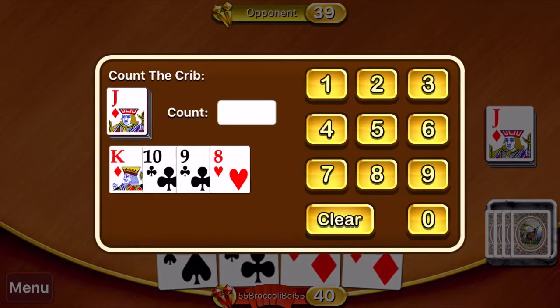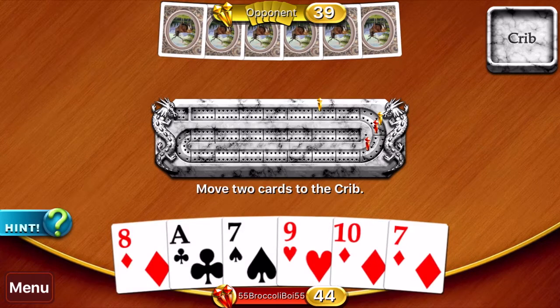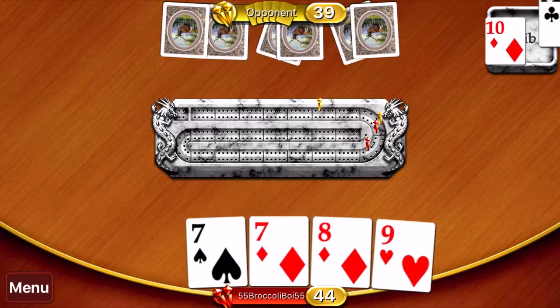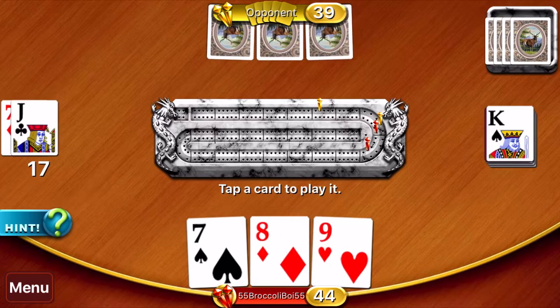Right here we just got six and we cut a jack, so we get two more points and we got a run of four which is good. This is always great — I got a double run, 12 points right now. I led with my seven because since I had a pair of sevens, if he pairs me I'm gonna lay down that other seven and get six points while he gets two. Also if I lay down the seven and he lays down an eight, I can either pair him.